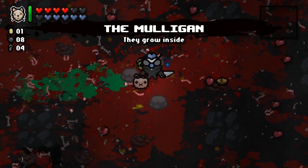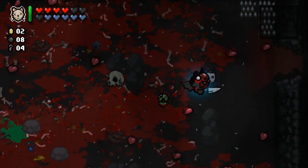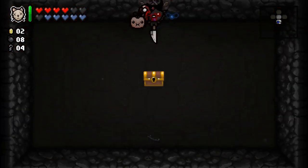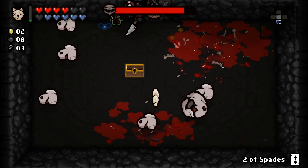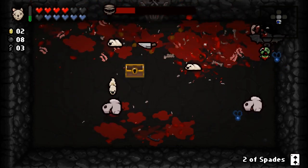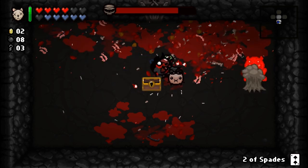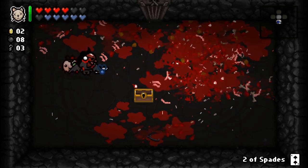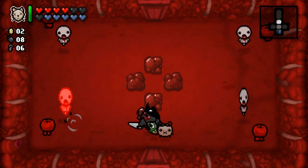We have the Mulligan — I can't remember if it's the Mulligan or Infestation. I remember in one playthrough it was like a pseudo-Guppy, where every couple of shots flies would come out of me. We are going to unlock this — Two of Spades. We are 15 minutes in and in the Utero. This is the fastest I've ever gone through this.